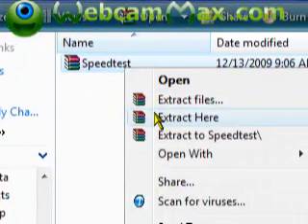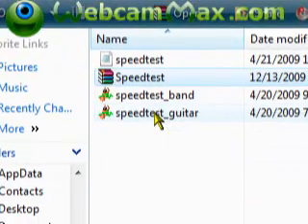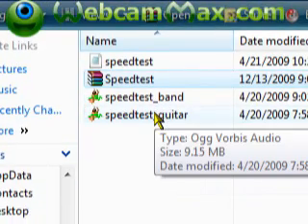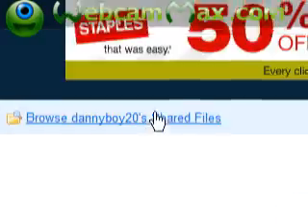Right-click on it and click Extract Here - this extraction window should show up. Inside you'll sometimes have Guitar, Rhythm, and Band tracks, sometimes just Guitar and Band, and sometimes just a guitar or song track. And here's the note chart. Once you're done extracting, you can exit.